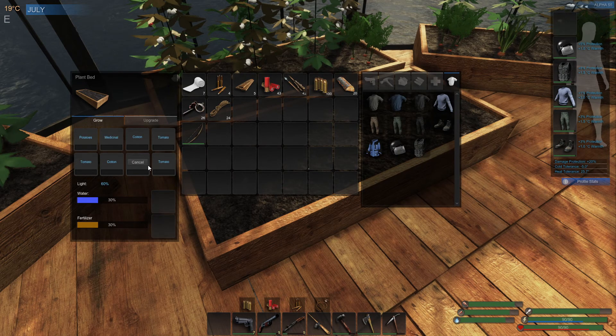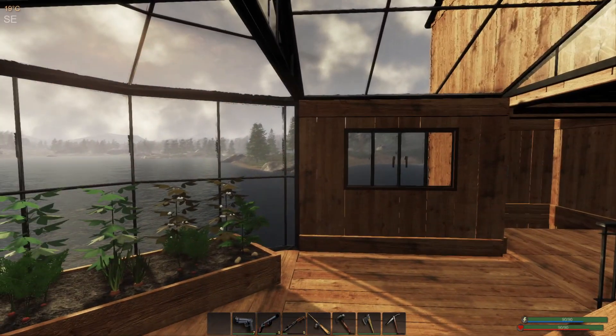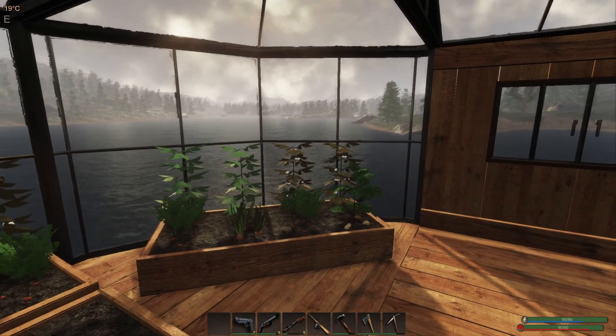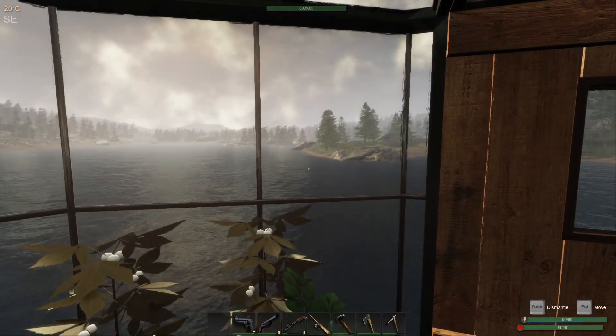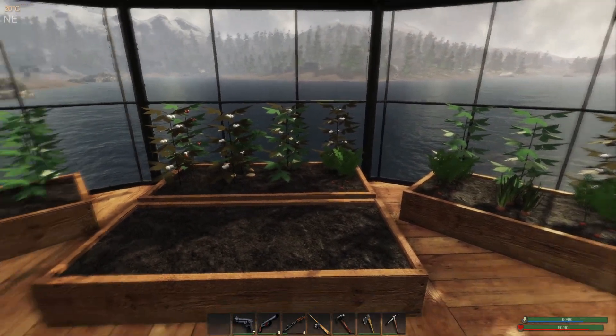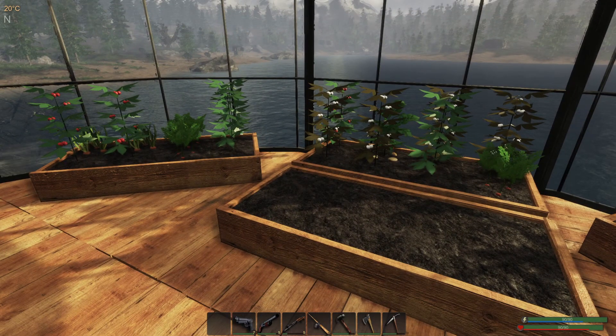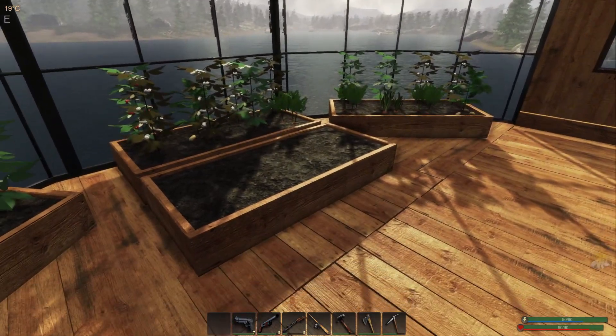One way you're gonna get seeds is by running around and searching the crates on the floor. You can actually get seeds most of the time. When you pick up carrots you can get seeds, when you pick up potatoes you can get seeds — it's just a never-ending search for seeds and resources.